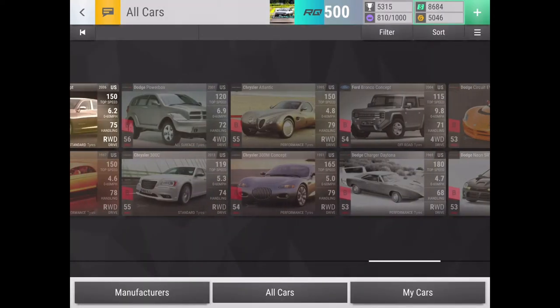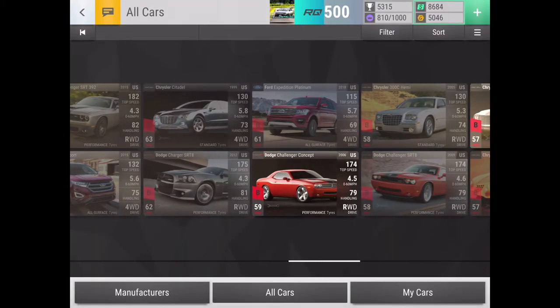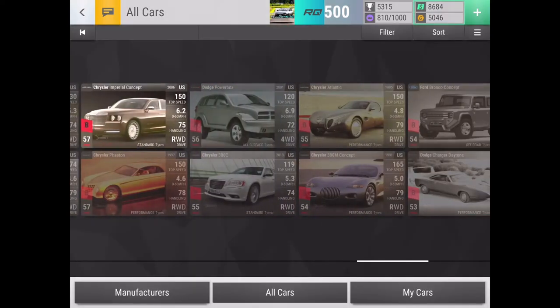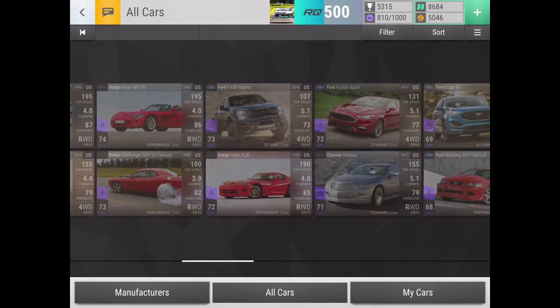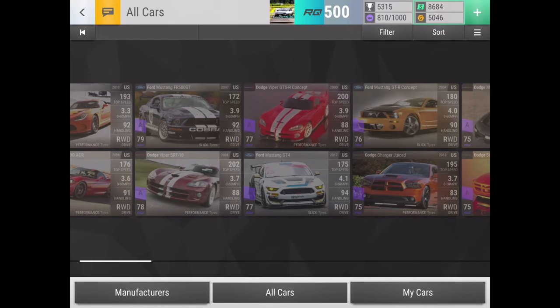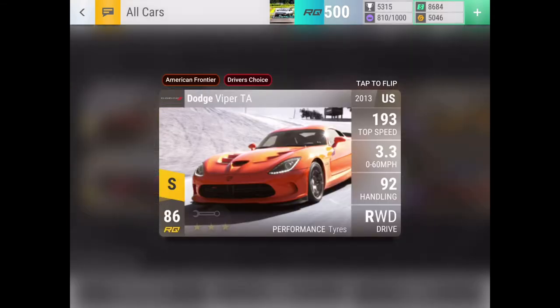If the first car isn't a Ford, I either get the Bronco Concept or basically a free epic. So hopefully I don't see Ford first, or if I do it might be one of the other ones that I want and not the 50 RQ Escape. I'm hoping for an epic because that'll be really good — my carbon fiber luck hasn't been too crazy.